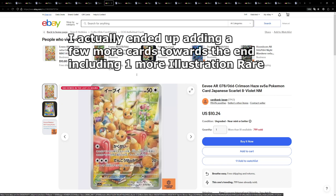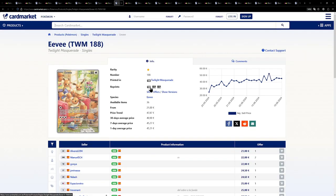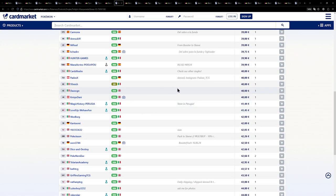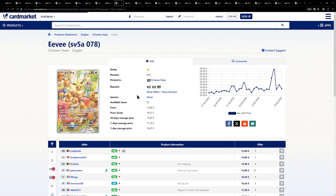Now we still have two more illustration rares to cover. The second to last one being this Eevee. This is still pretty recent, which is why the price is a bit higher than the other ones. Still, it is just over $10 on the US side, while on the European side a little bit more expensive at €13. Compared to the English price for this one — here's one for €38.95 — that is quite ridiculous.